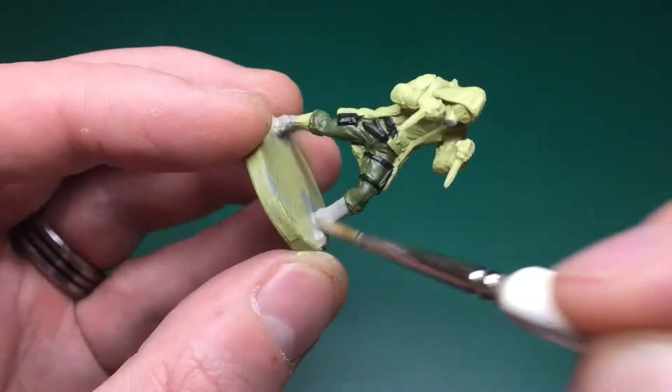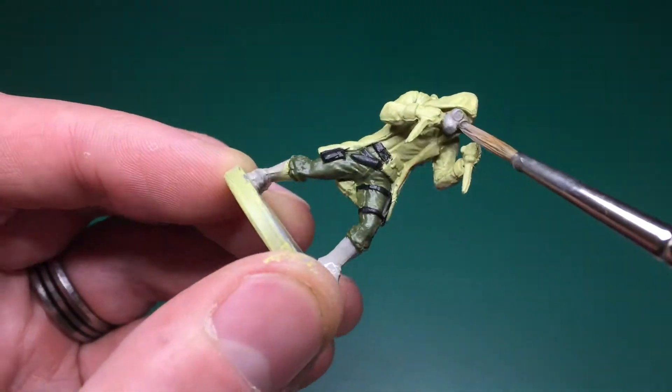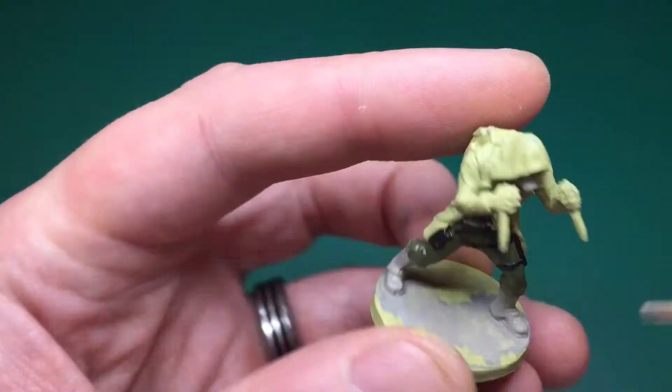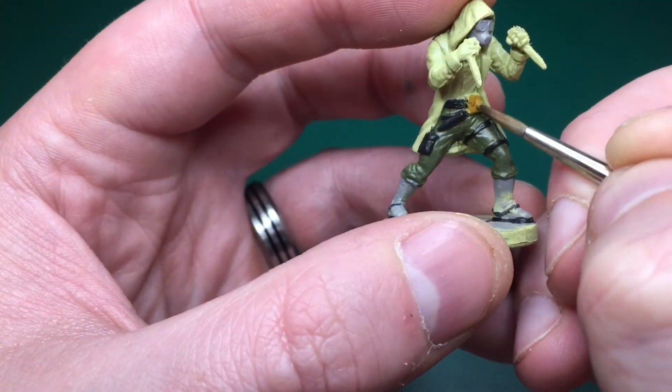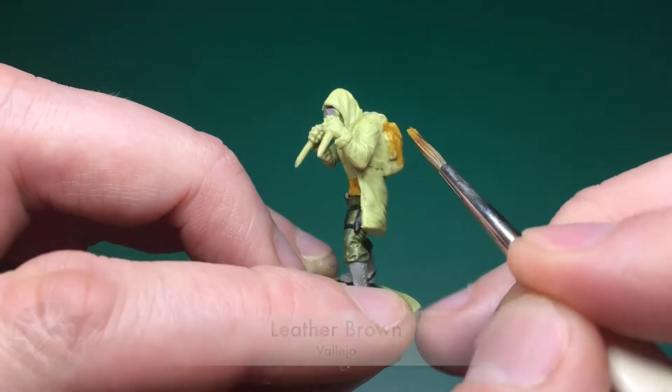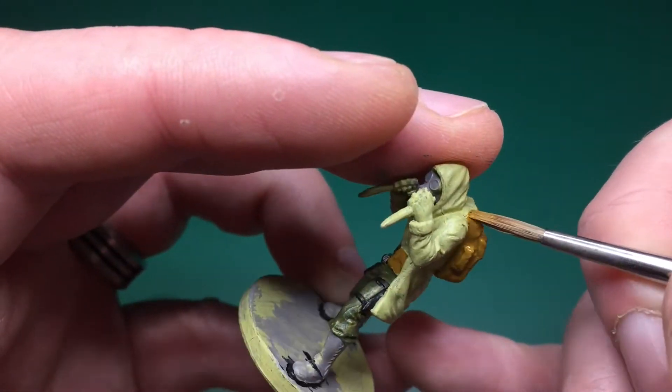Cold Gray by Vallejo is next, and that's back to the Regiment brush — that's for his boots and his gas mask. All of these layers will be painted quite watered down and I'll be doing one extra coat off camera normally.